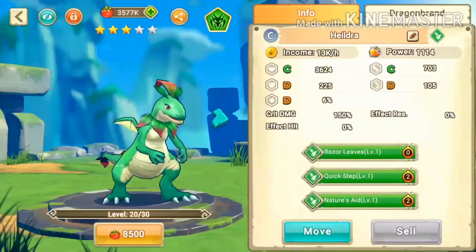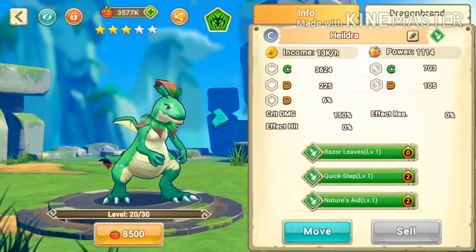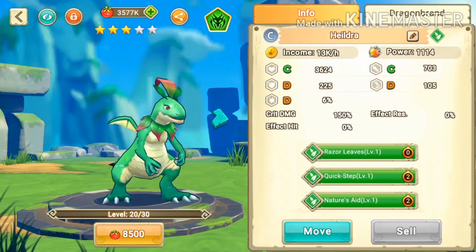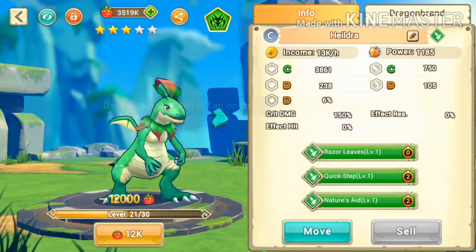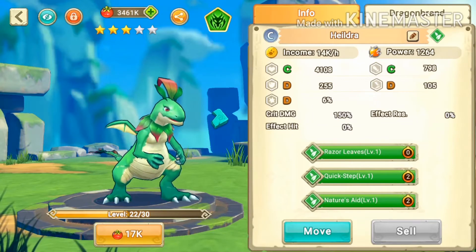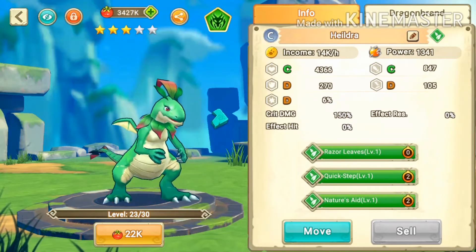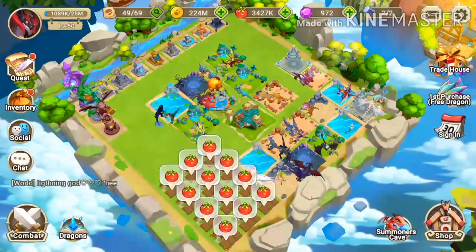To level up your dragons like Blades, you use food. I have 3.5 million food and it costs 8,500 food to level up. After leveling up you can see the base stats change — for example HP goes to 4,108, and at level 23 it increases to 4,366 HP.